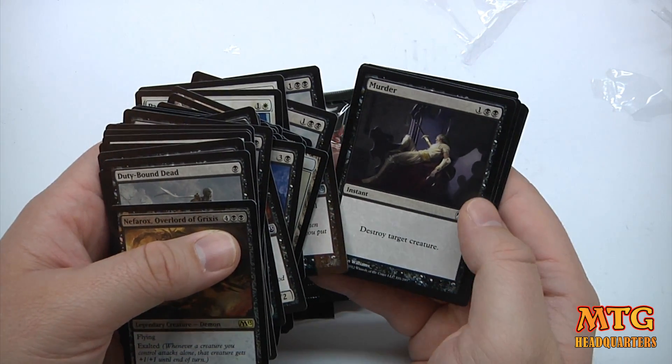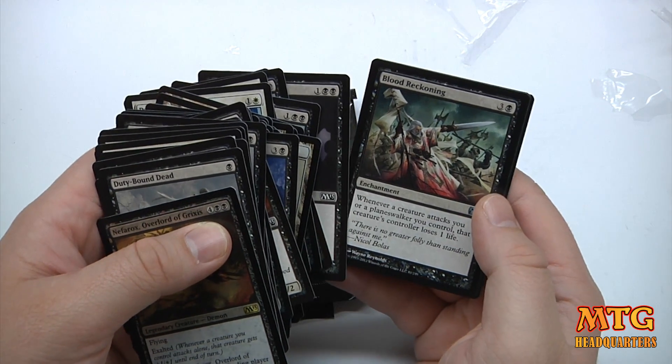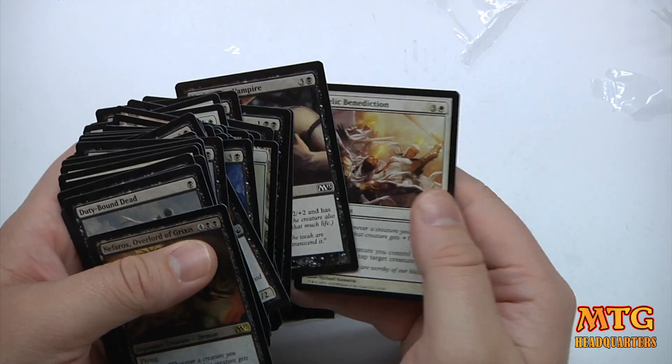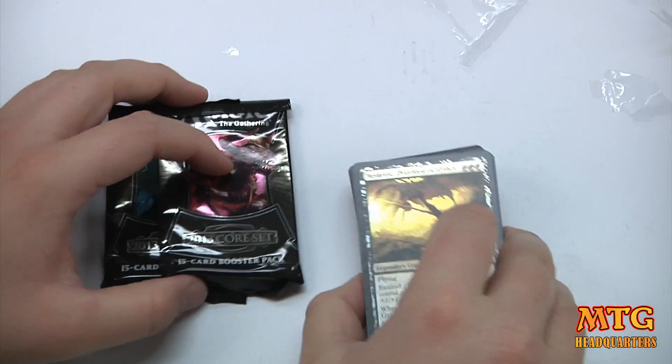Murder — 3-drop, destroy target creature. Basic, basic. Blood Reckoning — 4-drop. Whenever a creature attacks you or a planeswalker you control, that creature's controller loses 1 life. Love it. Mark of the Vampire and Angelic Benediction. Not a bad little deck.